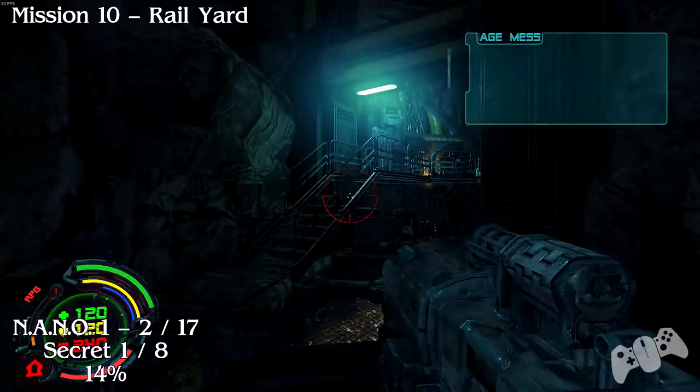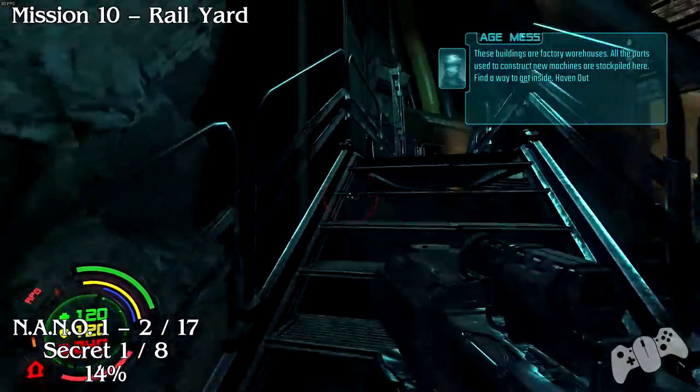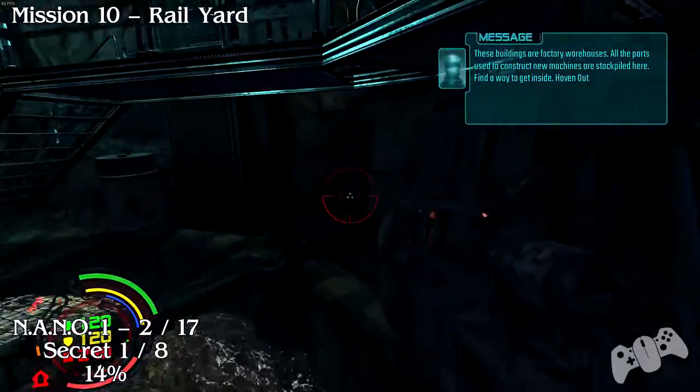Welcome back, this is Mission 10: Rail Yard. From the start location of the mission, go up the stairs to your left to find the first nano. The next one will be secret one, underneath the stairs where you found the nano just above.